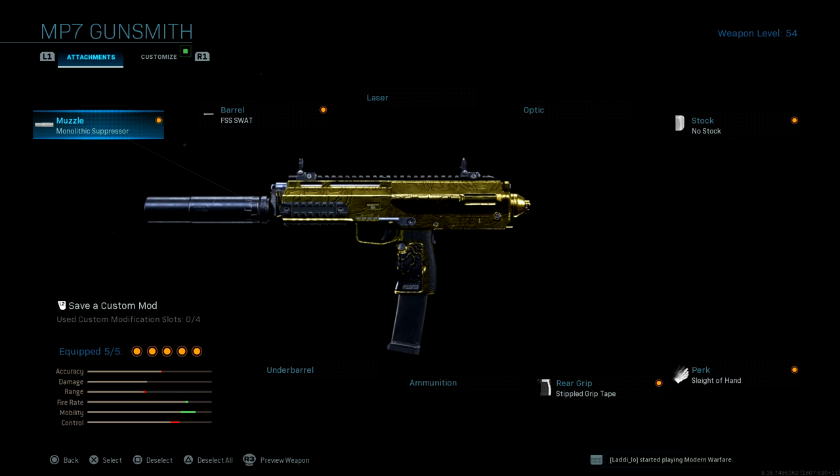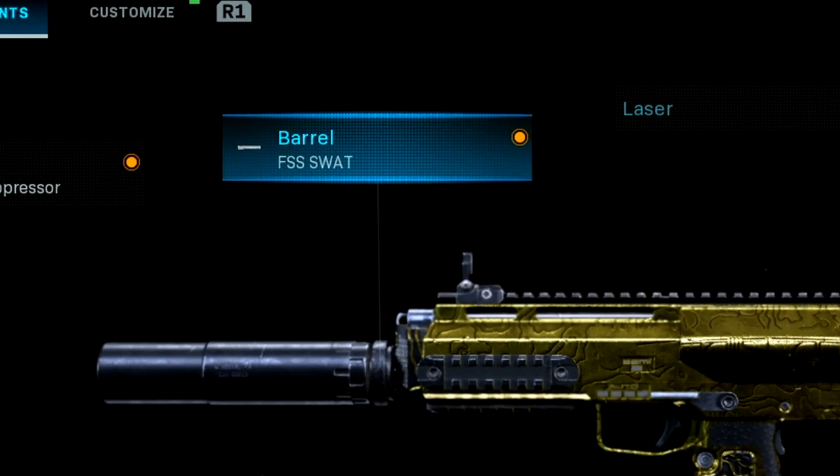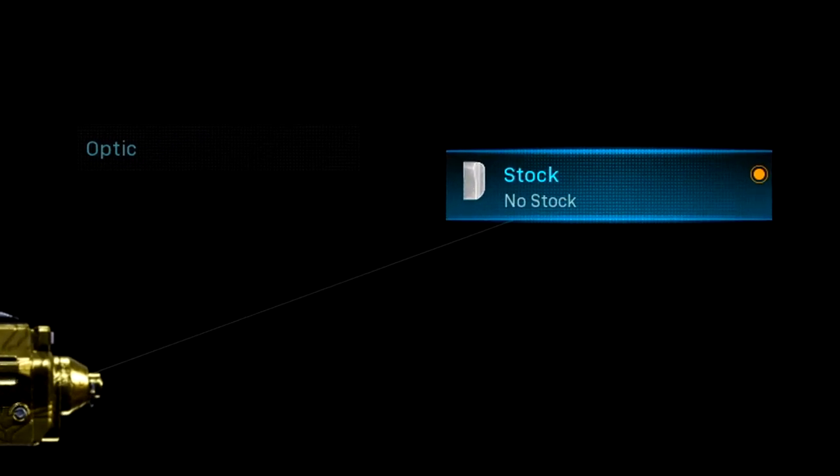The monolithic suppressor allows me to stay as stealthy as possible because enemies do not know my location when I'm firing. It also extends your damage range by about 10%. For my barrel I'm using the FSS Swat — this is going to improve our aim down sight speed.